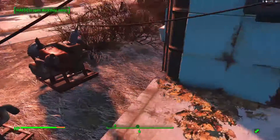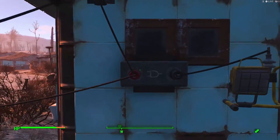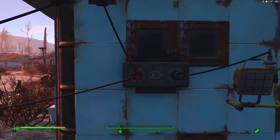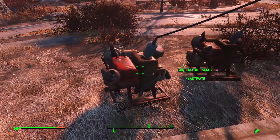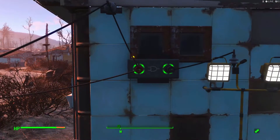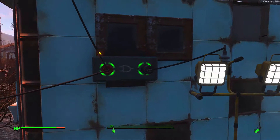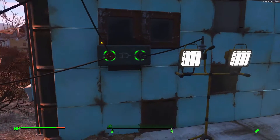If we only switch one generator on, it will show that it's not working by not displaying a green light around the red input. We need both generators that are connected to this logical gate to be switched on. It shows now green on the input. The output is connected to these lights and will light them.